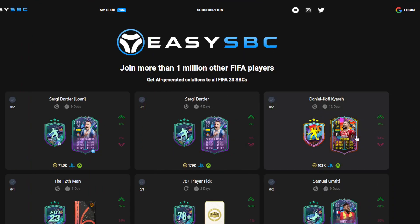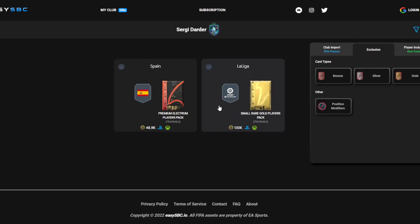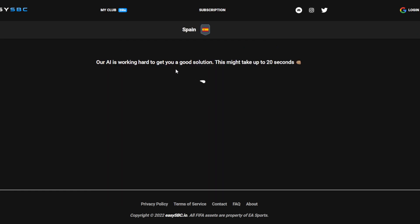Yes boys, and welcome back to a brand new FIFA 23 cheapest method video. So I'm going to get straight into this one. It's an 88-rated Sergi Dada SBC. Now it's for the Fantasy Fut promo. And boys, it's two segments to complete and we're going to cover them ASAP.